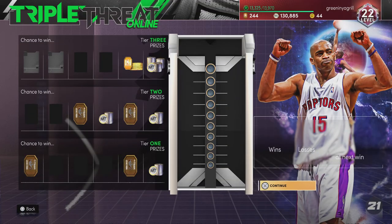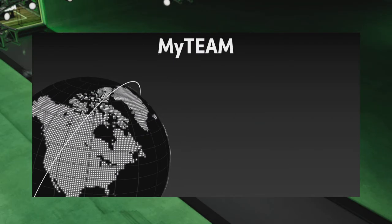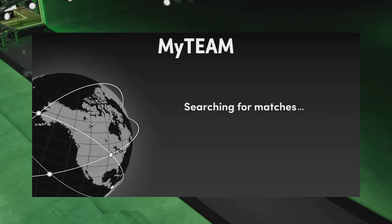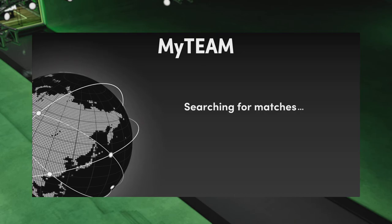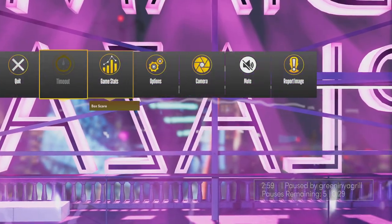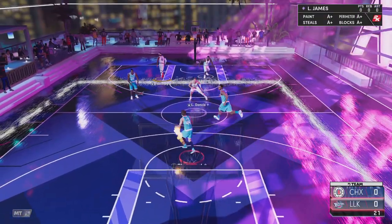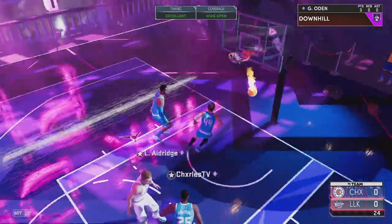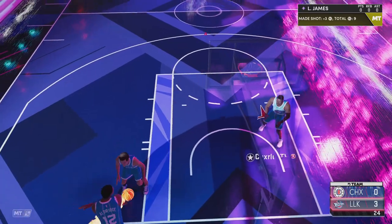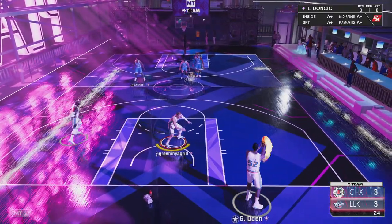Now let's hop into a game of Triple Threat Online and see if we can win. We'll use the Bomb, LeBron, and Odin — that's perfectly fine. Let's load into a game where we can get matched up against a somewhat decent opponent that we can win. I have matched into a game against what looks to be Charles — Charles is an Australian Twitch streamer, make sure to check him out. I'm going to let him shoot with Nick Anderson but will try to get as much Greg Odin gameplay as I can. As you saw, my first shot with Greg Odin, we did manage to green.